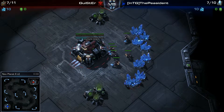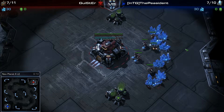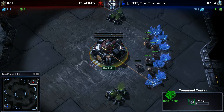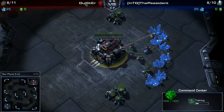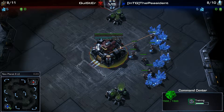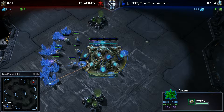Good evening ladies and gentlemen. This is going to be Harry Muppet. We are going to be casting a diamond level game here. Up the top right side of the map we have our red Terran player, Gwister, and down the bottom left side we have our blue Protoss player, the Pizident.